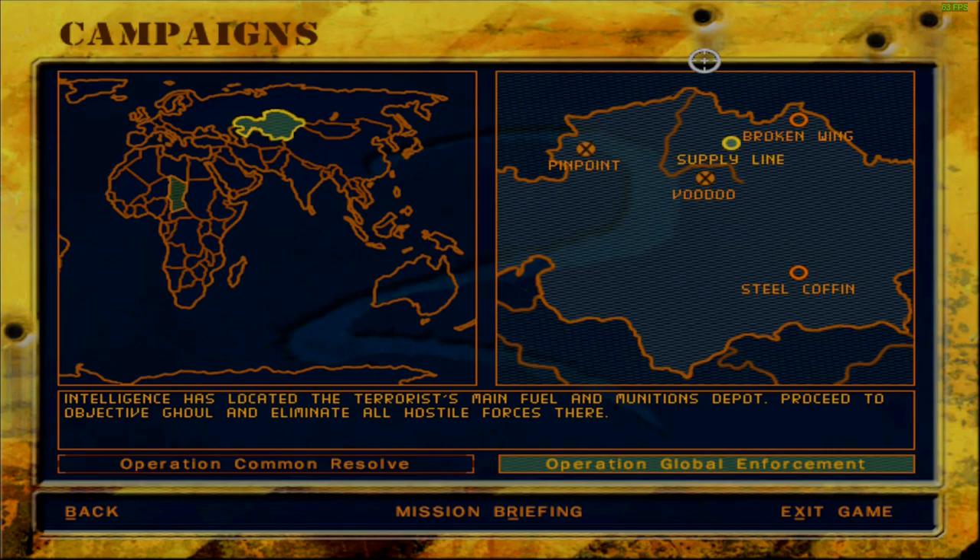Intelligence has located the terrorists' main fuel and munitions depot. Proceed to objective goal and eliminate all hostile forces there, and that is as simple as it gets. Unfortunately, with simple premises like these, it is often the case that the actual mission itself is very difficult. So let's go ahead and see what the briefing has to say about it.